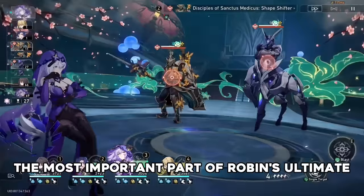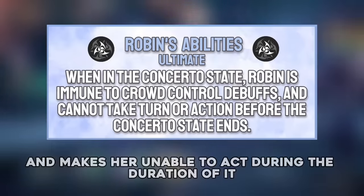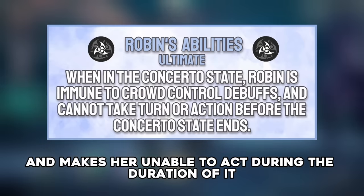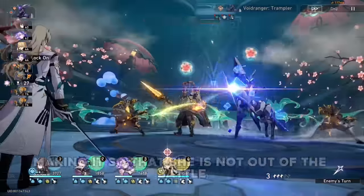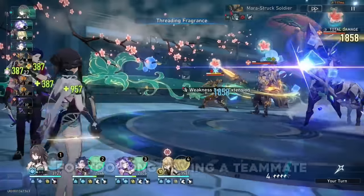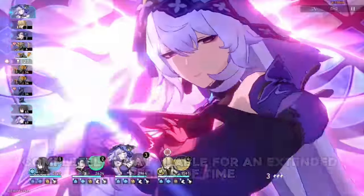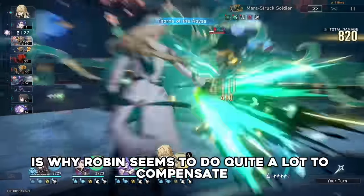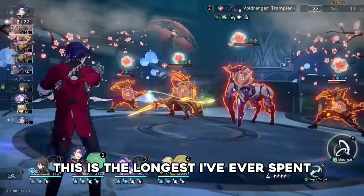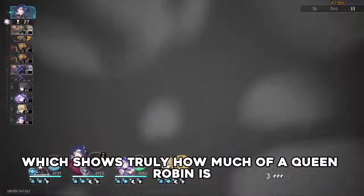The most important part of Robin's ultimate is that it puts her in the concerto state. This state makes Robin immune to all crowd control effects and makes her unable to act during the duration of it. However, at the end of the concerto state, she will immediately take action, making it so that she is not out of the battle for too long. Having a teammate completely unavailable for an extended period of time is an absolutely massive drawback, which is why Robin seems to do quite a lot to compensate. This is the longest I've ever spent talking about an ability in all my videos, which shows truly how much of a queen Robin is.